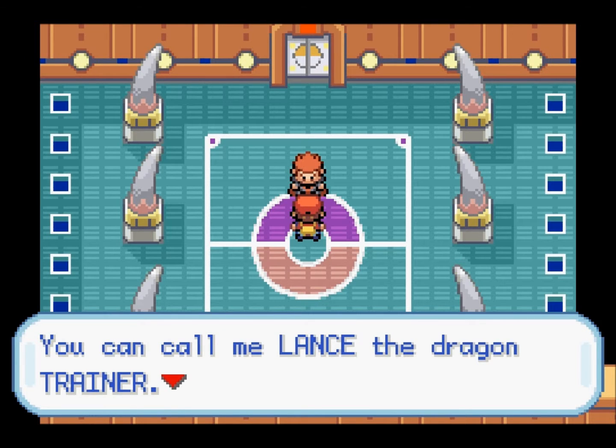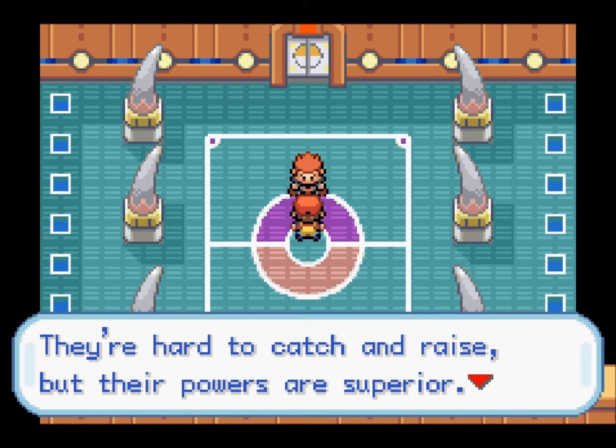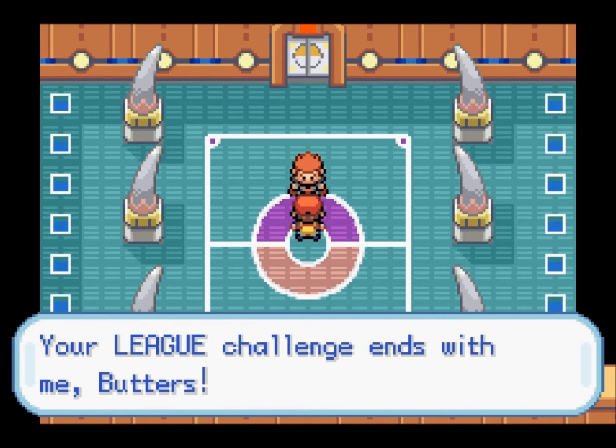Lance says: 'I'd leave the Elite Four. You can call me Lance the Dragon Trainer. You know the Dragons are mythical Pokemon. They're hard to catch and raise, but their powers are superior. You can get a Dratini at the game corner. Virtually indestructible. There's no being clever with them. Ready to lose? Your Elite Challenge ends with me.'